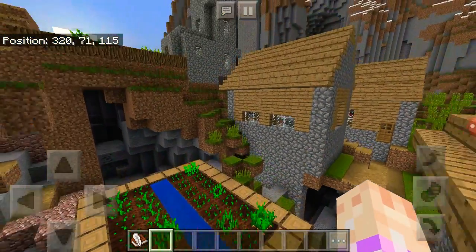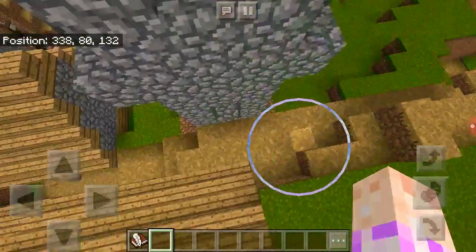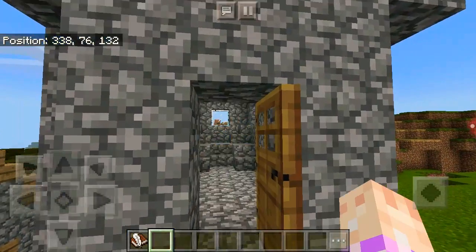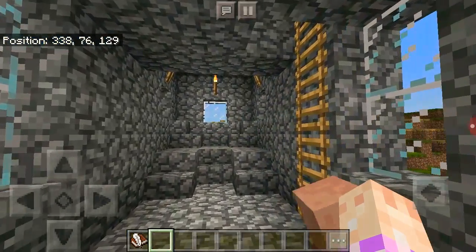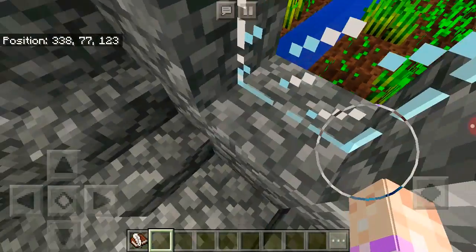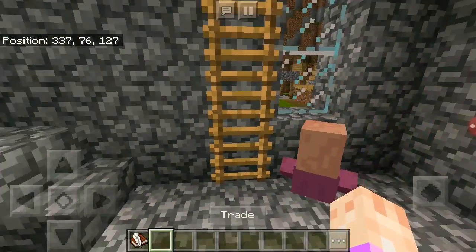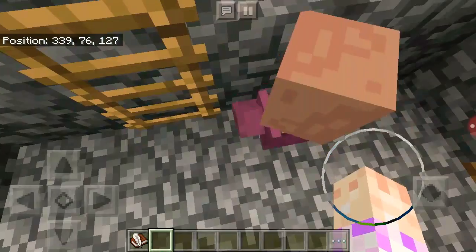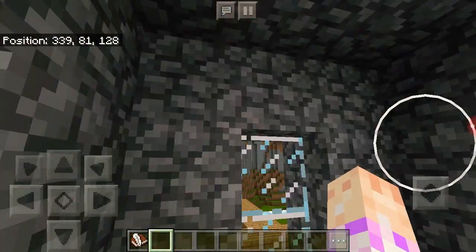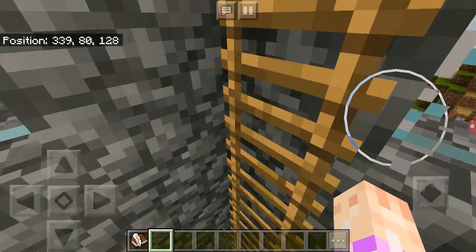I want to go check out that really tall one — I want to see what's in here. There's probably nothing super interesting but let's go look anyway. Oh, there's like a little shrine — I don't know what it is. Actually it's not of human origin, it's of villager origin. I feel like there's a glitch in the game and that's what caused that villager to be inside of a block.